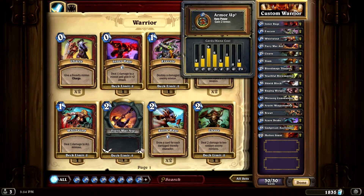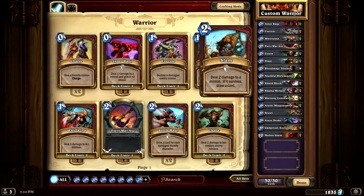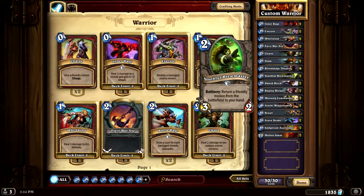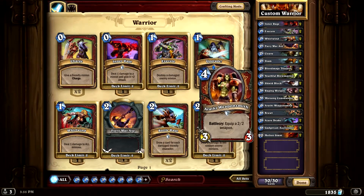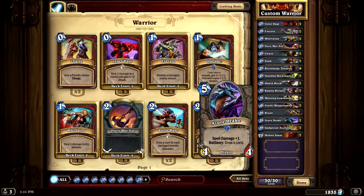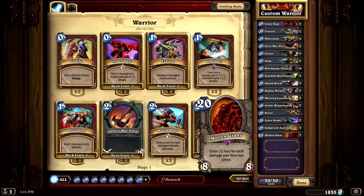The basic deck goes like this: you've got your two Inner Rages, your two Executes, two Whirlwinds, two Fiery War Axes, two Cleaves, two Slams, a Bloodmage Thalnos, two Youthful Brewmasters, two Shield Blocks, two Raging Worgens, two Warsong Commanders, two Arathi Weaponsmiths, a Brawl, two Zuldrakes, two Gadgetzan Auctioneers, and two Molten Giants.